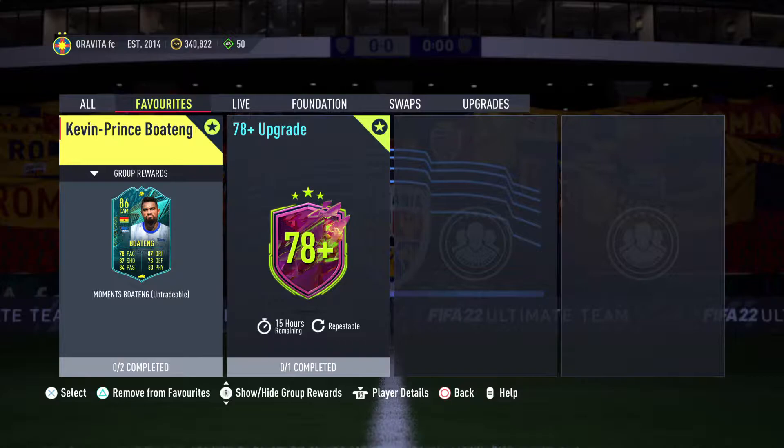What's up everybody, it's your boy George here with another episode of SPCs. We're gonna do the Kevin Prince Boateng SBC. I see a lot of people are using him, and to be honest he might be a good super sub to close games — he's kind of like a good sub.